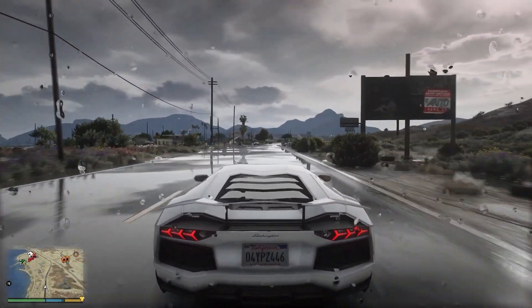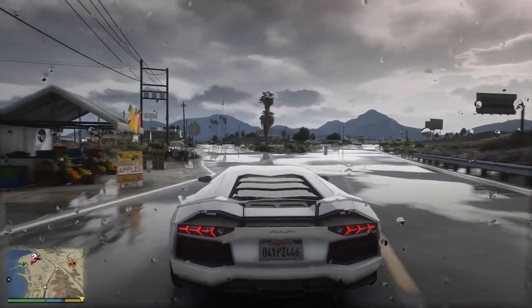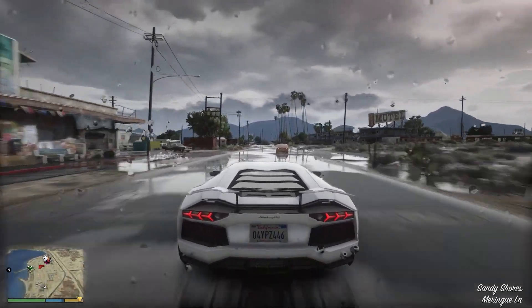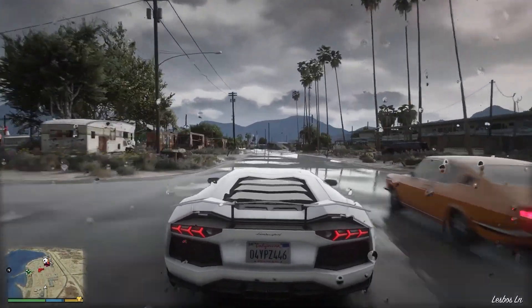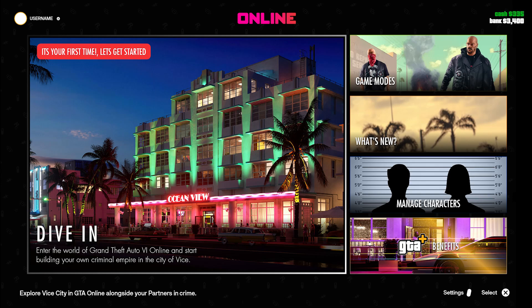When online does eventually come out, what is the screen going to be like? We know GTA Online right now has a whole different screen — they changed it up when Expanded and Enhanced came out. So this is probably what it would look like: you have the big box where you dive in and it takes you into Vice City Online. You have the different game modes, and you have 'What's New,' meaning what is going on with the Rockstar Newswire and events, because Rockstar is probably going to be continuing double bonuses, triple bonuses, and stuff like that.